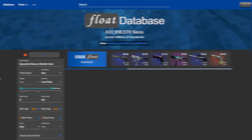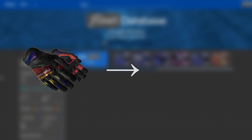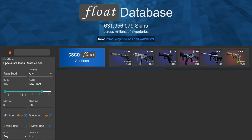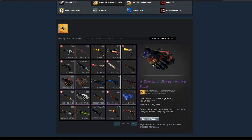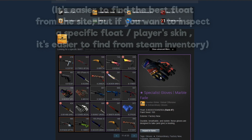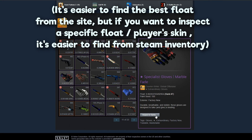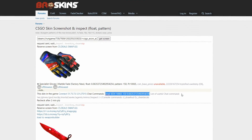What I want to do is find the best float and maybe upgrade my gloves to a Factory New version. You don't have to go on the Float Database — you can actually just copy the link from someone's Steam inventory and paste it into broskins to get the screen. So you can go to someone's Steam inventory, copy the link address, paste it in, and get the chat code the same way. Since you're already in the server you don't need to reconnect — just copy the chat code.